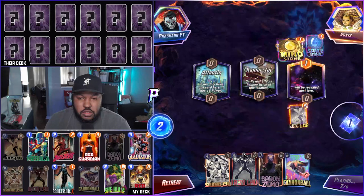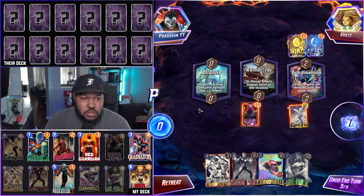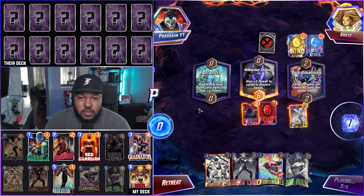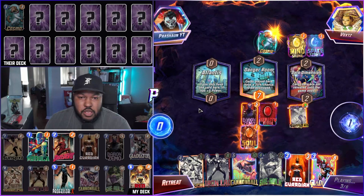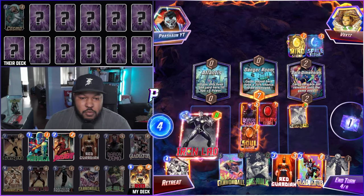They play Mind Stone — people are still playing Thanos. I really haven't seen Thanos that much as of late. We play Baron Zemo middle. Reality Stone. Soul Stone — nice. We play Cosmo mid and Cosmo's gone. Turn four — we do have Red Guardian. I'm going to go Iron Lad because Iron Lad could hit Red Hulk, Nebula, or Daredevil, and I think I like those choices.